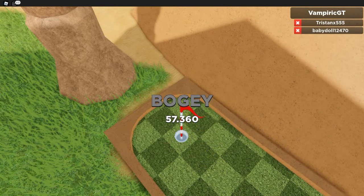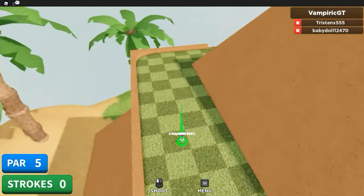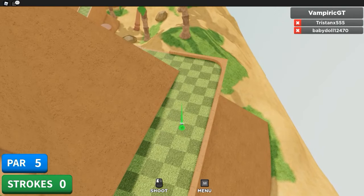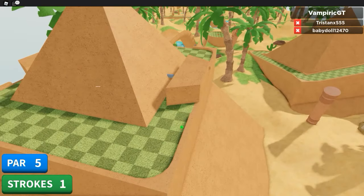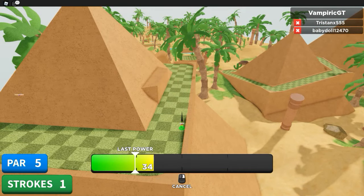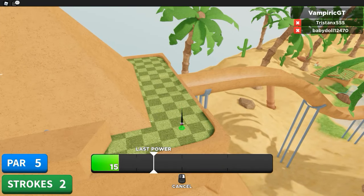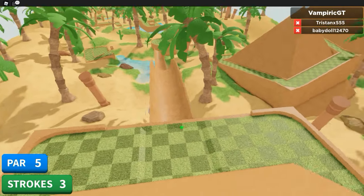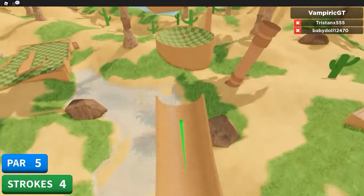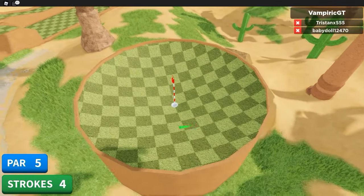We got a bogey — yeah, we tied them on that one. I think this is the final hole. I'm just going to try to get it over there so I can make a straight shot on that thing that's pushing the ball out. That one you just got to time it right. Now it's got a big slide — I just want to get it close to the entrance of the slide. We got to go down the slide and do a jump at the end it looks like. Once you get it in here I think you're pretty much guaranteed to get it in.